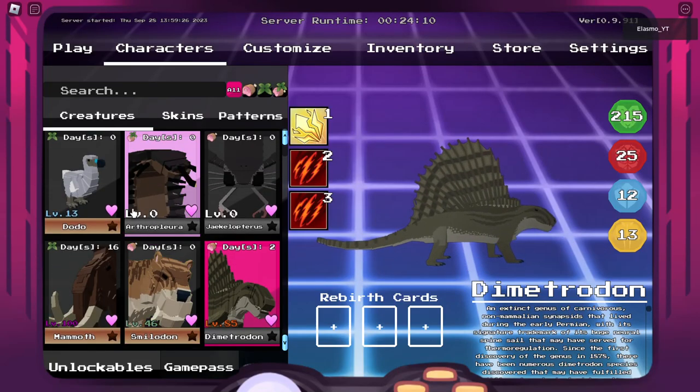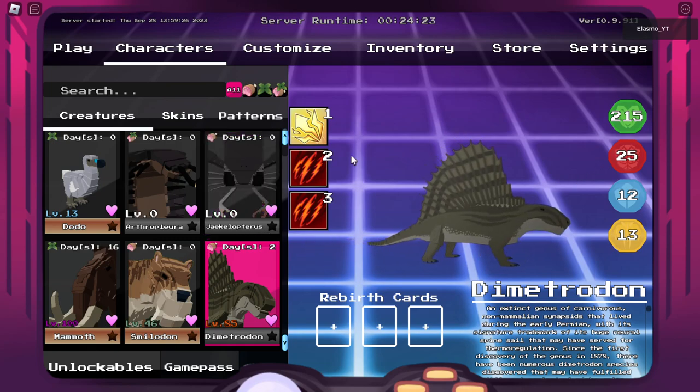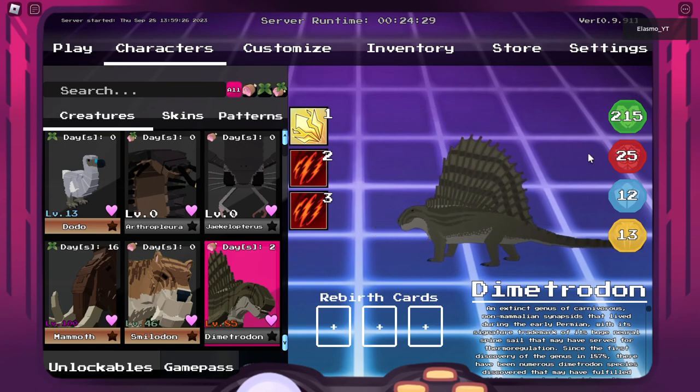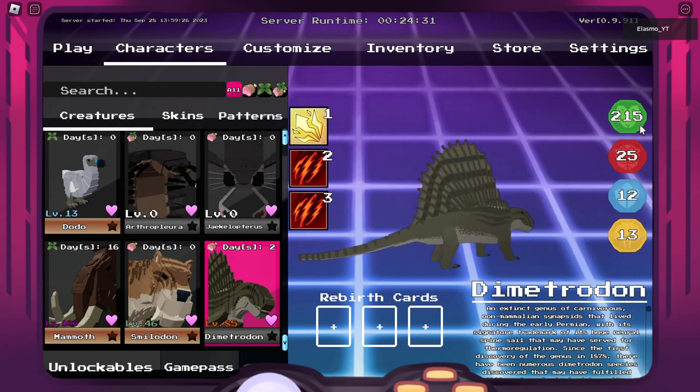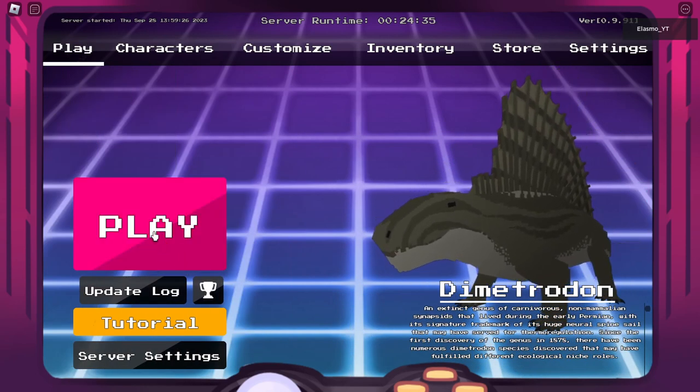Today I'm going to be showing you guys all the era expansion creatures, which there are 12, and we're going to start with Dimetrodon, which has three pretty cool abilities. I absolutely love its abilities. The only downside to this Dimetrodon is its stats — it doesn't have the best health, but I think the abilities kind of make up for it.